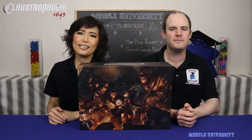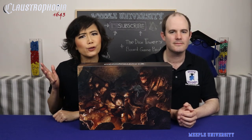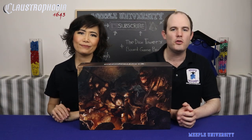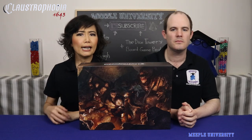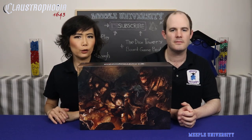Hi, it's Tarrant and Stella from Meeple University, bringing you a variety of quality board game videos. On this channel we do overviews, reviews, playthroughs, vlogs, and how-to-plays just like this one. If you're new here, please consider subscribing and hit the bell to be notified when we post new videos. Now let's get to the rules of Claustrophobia 1643, a game by Croft and Lauren Poshain, published by Monolith.